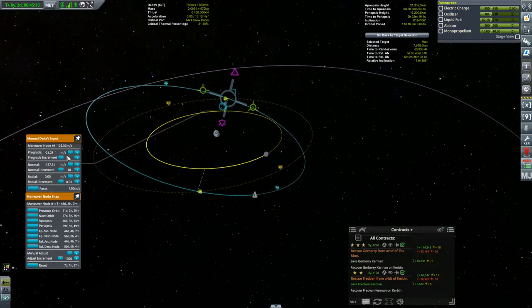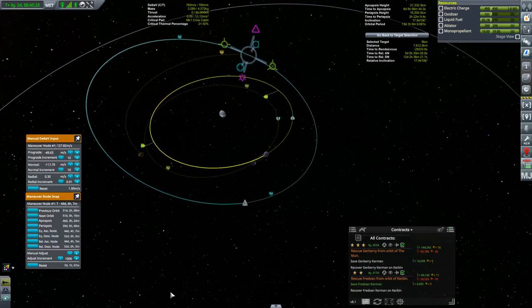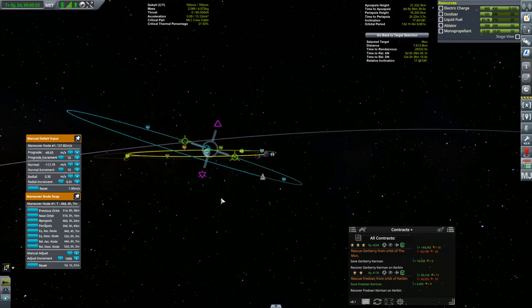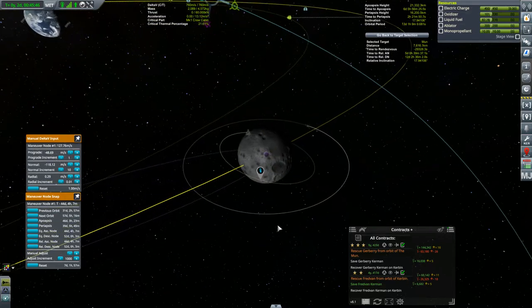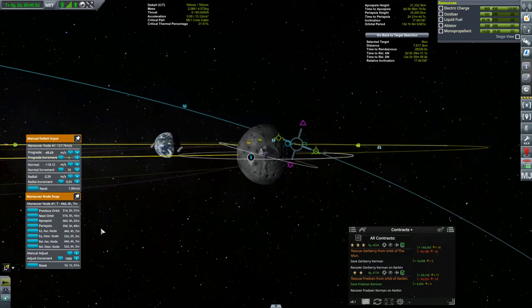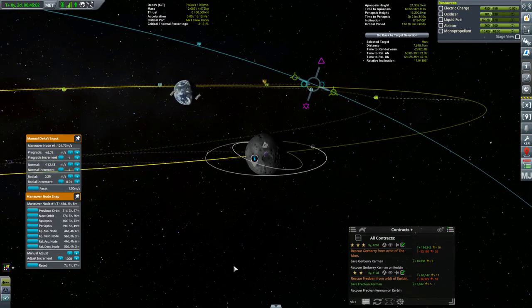Now retrograde, and we should be able to get another... there it is, there's our encounter. It looks like I'm still in the wrong plane. Let's fine-tune this a little bit. Let's zoom in on the moon and see what we got — okay, so I'm smacking into the moon. I'm not quite in the equatorial plane of the moon. We can tweak that with a little bit of normal. So we're coming in equatorially.